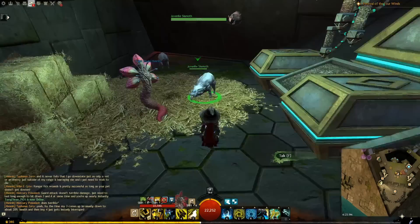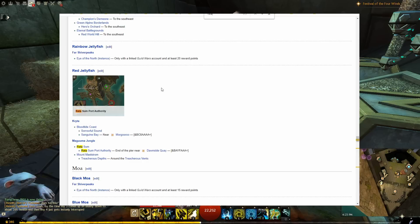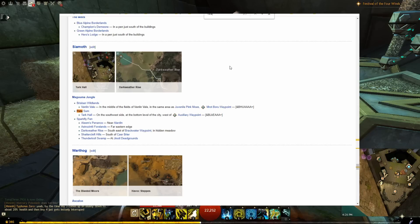Every race's capital city has a few pets to choose from. One great trick is if you are in such a city, simply go to the webpage, use the Control+F key to do a search on the webpage. If I search for 'Rata,' there is a red jellyfish in Rata Sum, a pink moa in Rata Sum, and a scymoth in Rata Sum, which we had already found. That's three additional pet options besides the one you start with that a ranger could access very early on.